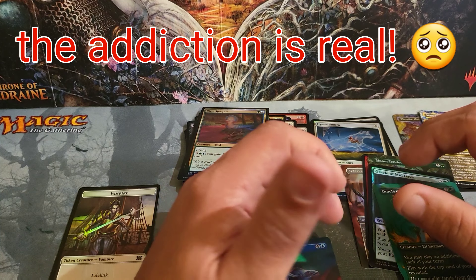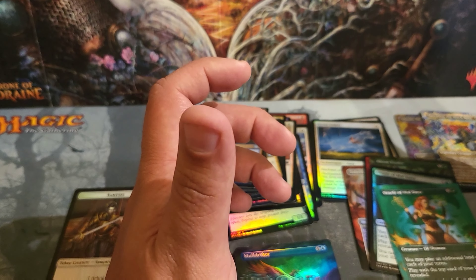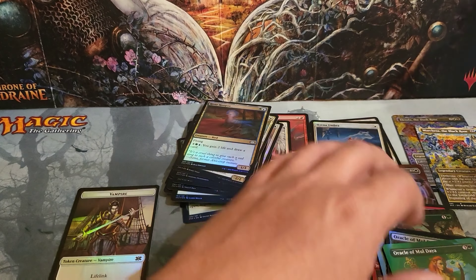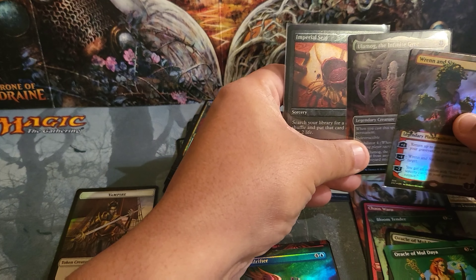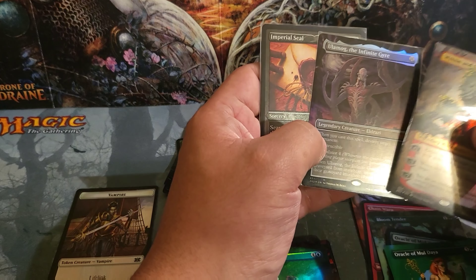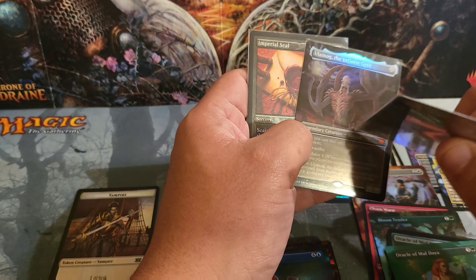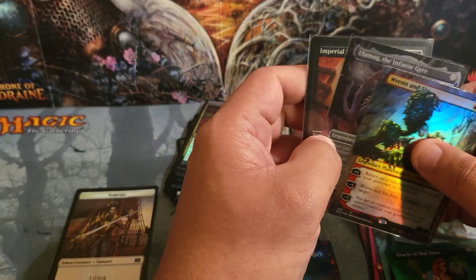Crucible of Worlds is definitely useful, the Oracles I'll definitely use, Mole Drifter is not bad. Thank y'all for watching. I do have more credit in Card Kingdom, and I'm gonna be pulling some cards today and tomorrow to send in so I can hopefully get another box and do another video on that. Sorry it's not the best pulls, but I can't complain — I've already pulled well in my first box.